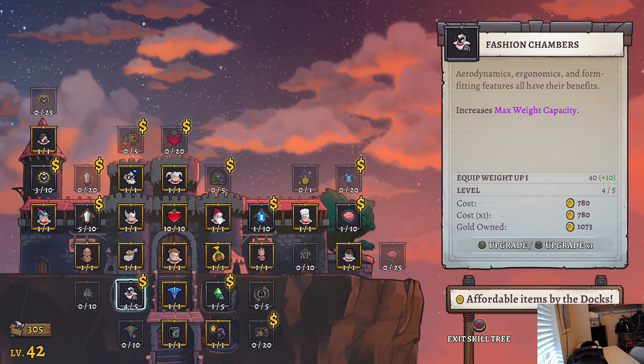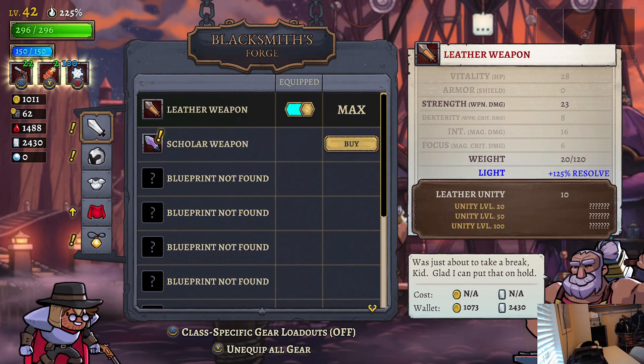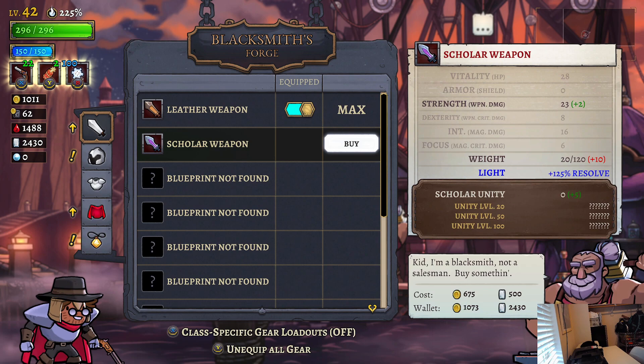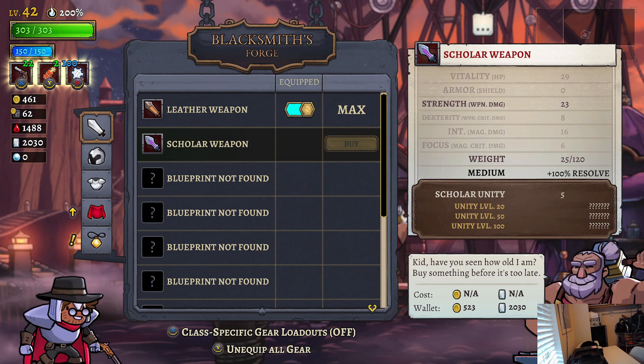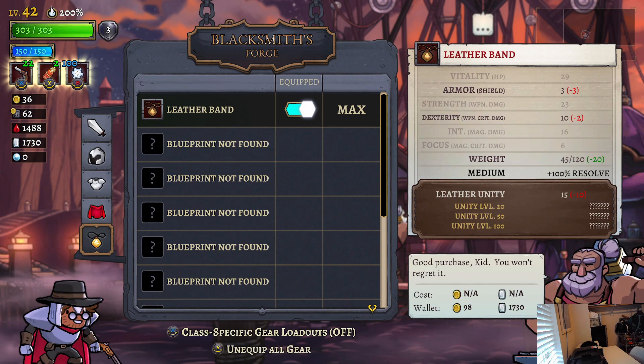We have a thousand left after buying the assassin. I think we're going to go to the blacksmith and buy some stuff — we got a couple new things last episode. Scholar weapon, leather unity, scholar unity — that must be set bonuses. Scholar helm — this is just better than leather. I should have looked at the price before I just bought it, but that's fine. Armor, shield, dexterity — we want that, we are medium at 45.